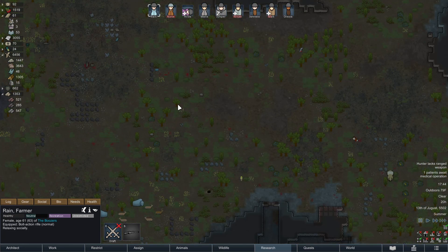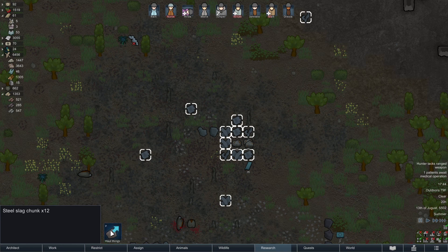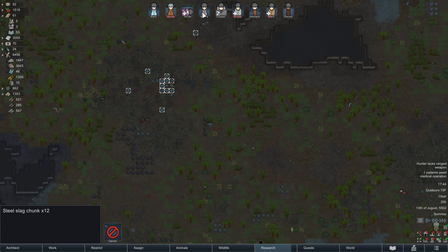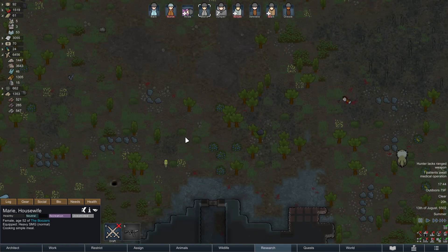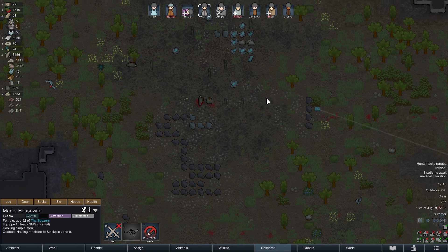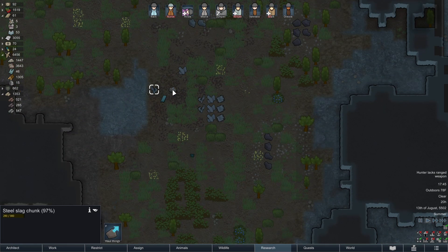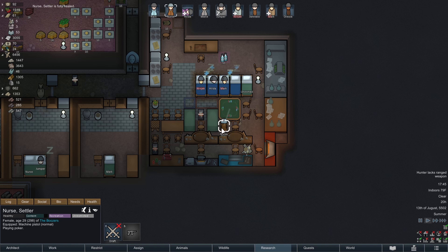Rain, you are not relaxing socially — we've got to get you out here to haul this stuff please. Steel slag chunks rot, so we've got to go pick those up. There's medicine out here. Marie, what are you doing? Cooking a simple meal — go get that medicine. Some other stuff around the map — the steel in steel form and the plat steel don't rot anymore. Nurse is fully healed, just playing a little poker by herself. Probably solitaire. Let's get this place back up to speed — it's summer.